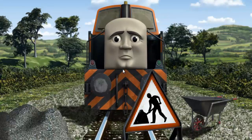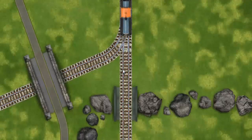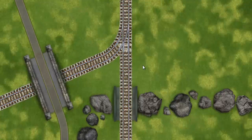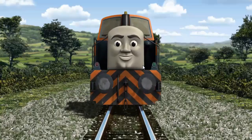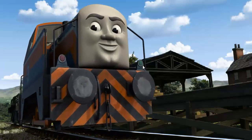Suddenly, Den had to stop because of track repairs. He needed to go a different way. Show Den the track that goes over the shortest bridge. All clear! Den arrived proudly at Farmer McCall's farm. With your help, he was right on time.